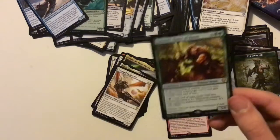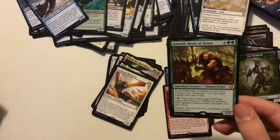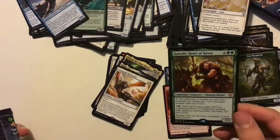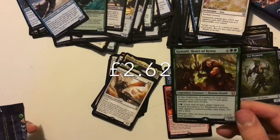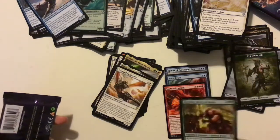And Kamahl, Heart of Krosa — amazing card here. Beginning of combat on your turn, creatures you control get plus three, plus three and Trample until end of turn. You can also pay two and target land you control becomes a 1/1 elemental creature with Vigilance, Haste, and Indestructible — it's still a land. It's got Partner.